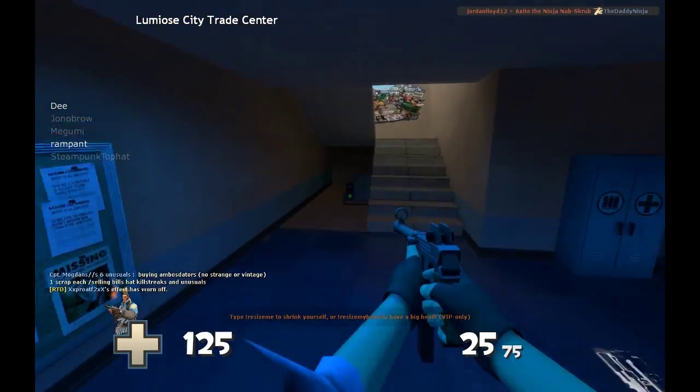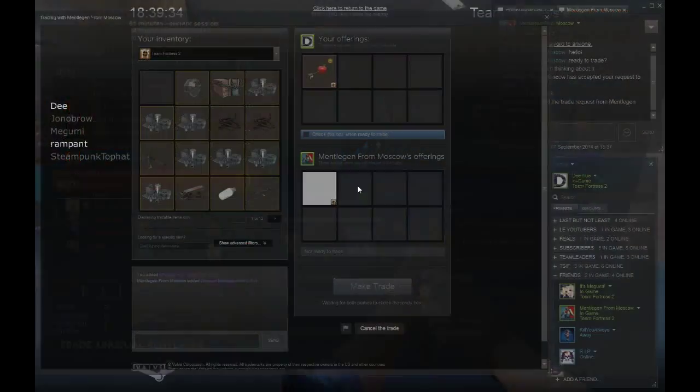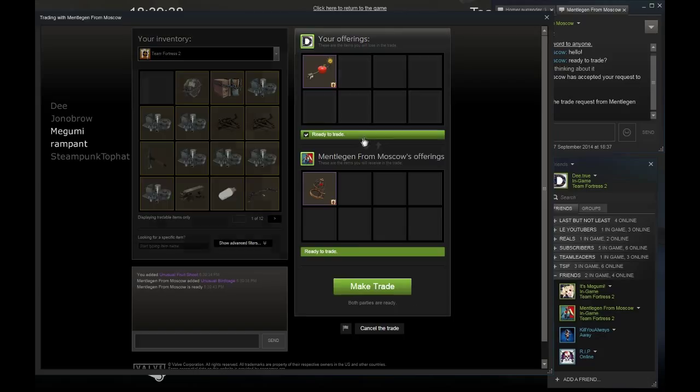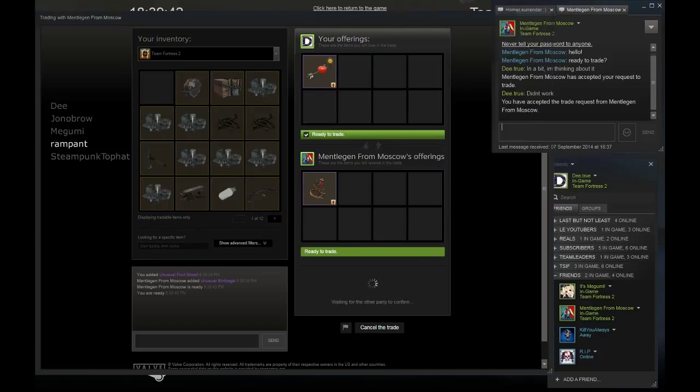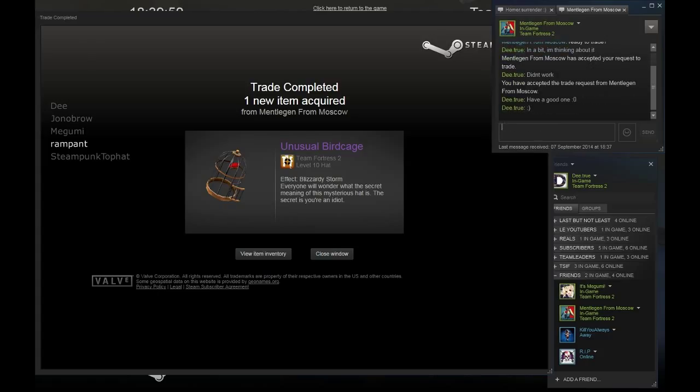Alrighty, so I had this Fruit Shoot for quite a long time, and for some reason I wasn't getting the offers I wanted on it. I was getting a bit desperate, because I'm really impatient in Unusual Trading — normally Unusual Trades take an average of two weeks to actually trade, because Unusuals are quite a big thing for people to trade and they need to think about it. So it takes quite a while, but I was quite impatient.